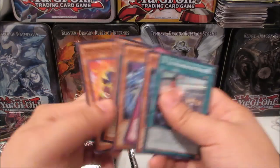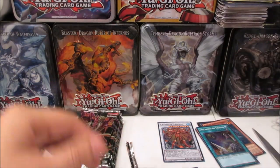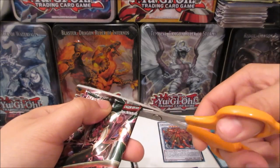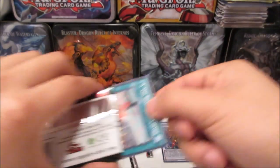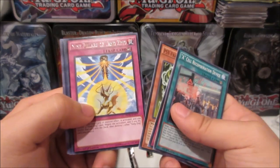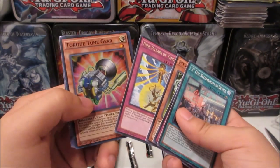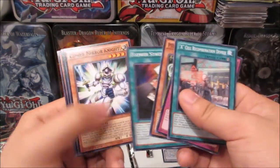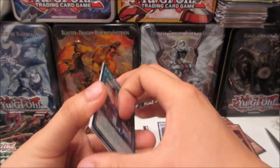The cards we're really looking for are Dimensional Barrier and Totally Awesome — probably the top two cards from this set. Next pack: Nine Pillars of the Yang Zing and Torque Tune Gear. Pretty decent pull there — I could use the Nine Pillars for my Yang Zing deck.